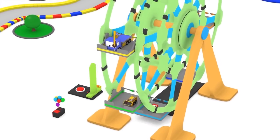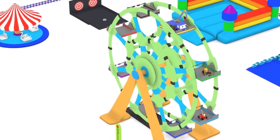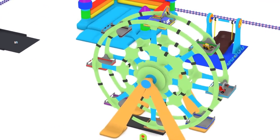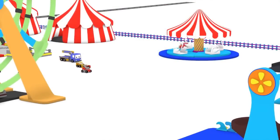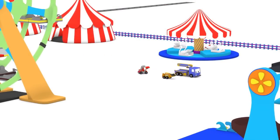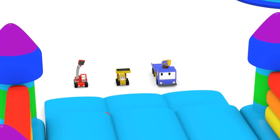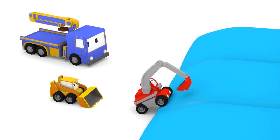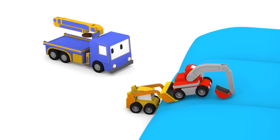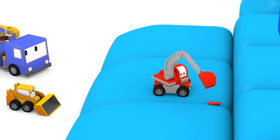Hi friends! Ready for another great day at the amusement park? Great! But before we play, we have work to do! Today we will build a giant gumball machine, so first we have to find all the pieces. Do you see something, Ed the Excavator? Billy the Bulldozer can give you a boost! Looks like a big red stopper — let's put it over by the tires!